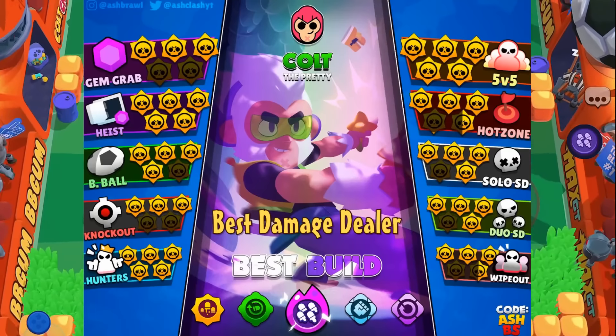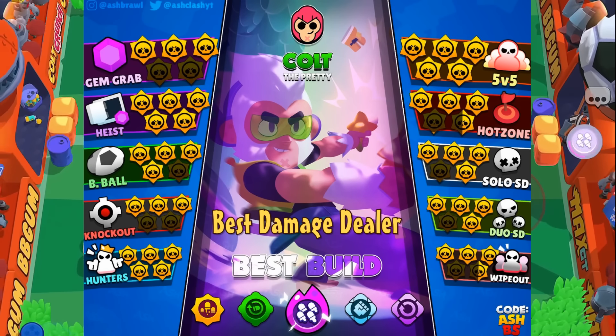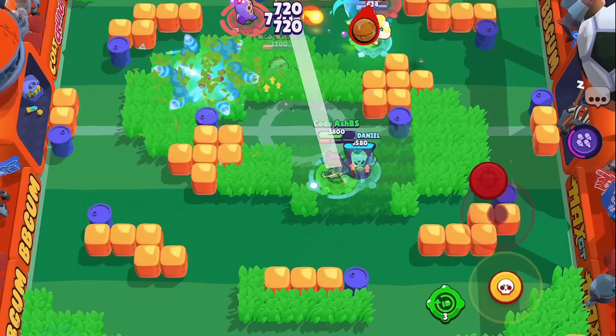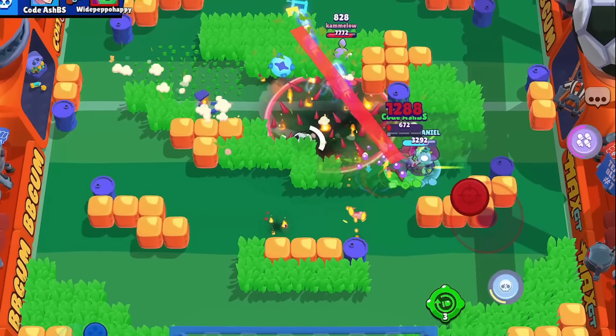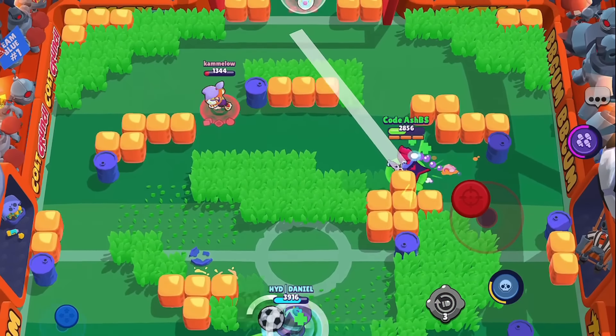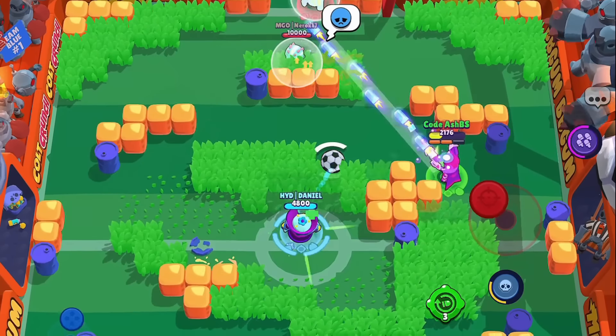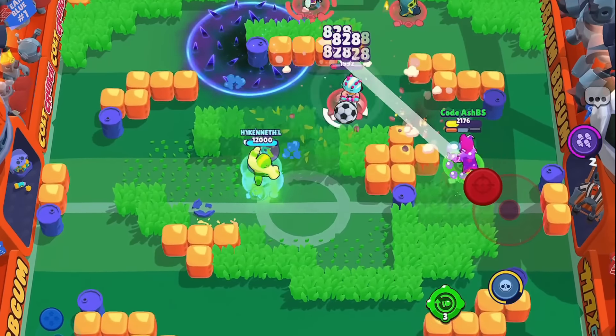However, the winner is definitely Colt, who has the highest damage per second out of all brawlers in the game, and he has access to reload gear which can also boost his DPS more, and then you also have the speed loader gadget that instantly reloads more ammo. A Colt can take down an entire safe by himself on heist in just a few seconds.